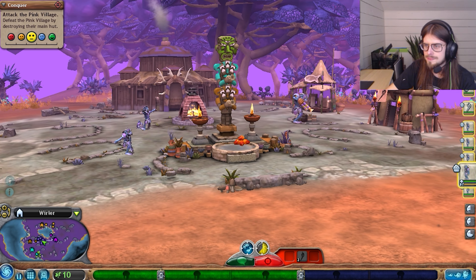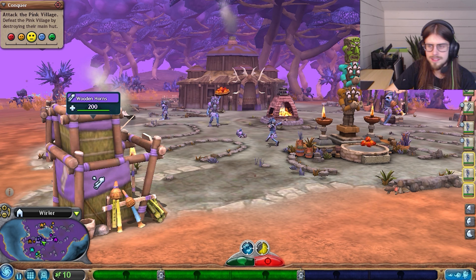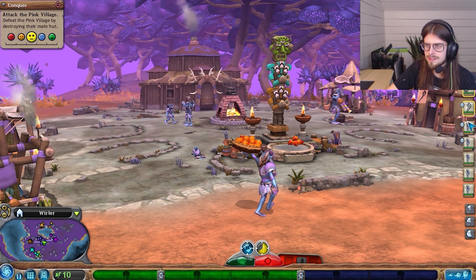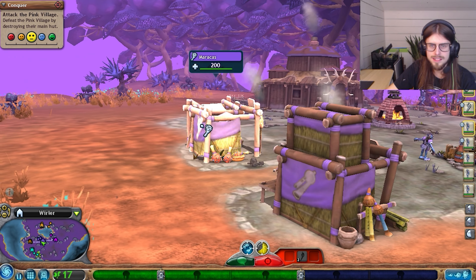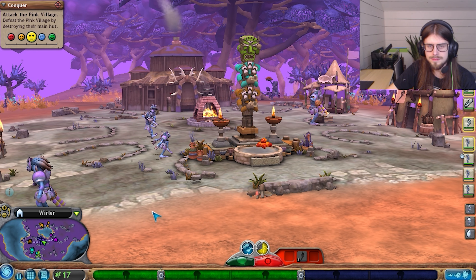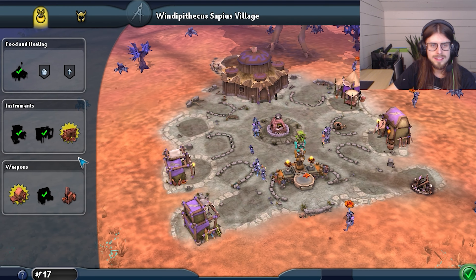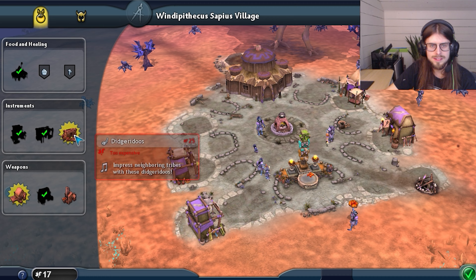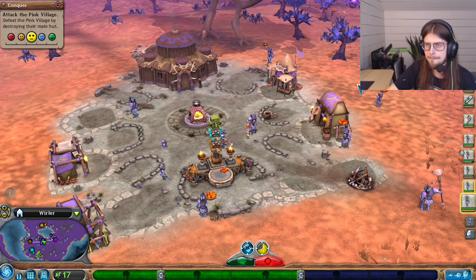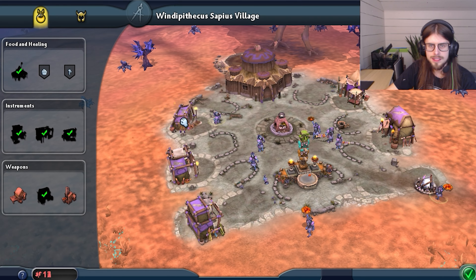These guys are going down, so we're going to need to get over there quick. Let's get these guys on the flutes. Get these guys on the maracas. We might actually need to see if there's anything else we've unlocked - we got didgeridoos! We're going to need those didgeridoos, but we're going to have to wait until we've gotten enough food. Get the didgeridoos going.